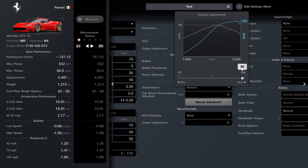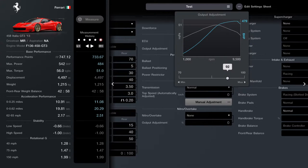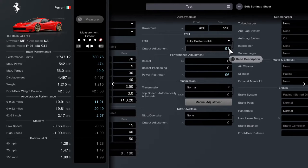Now the first thing you go to is the ECU. As you can see, it's gone from 47 down to 41 just by dropping it there, and you can see the BHP is dropping down as well — we're down to 93 and 96. So it's dropped about 17 really, so far.